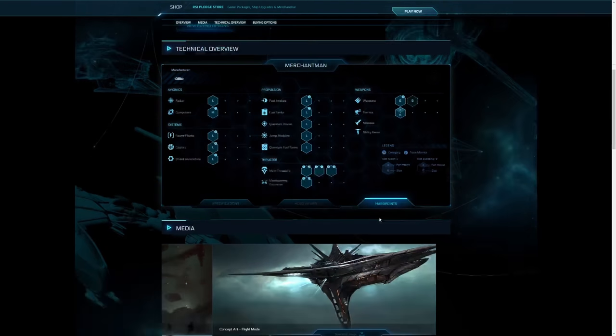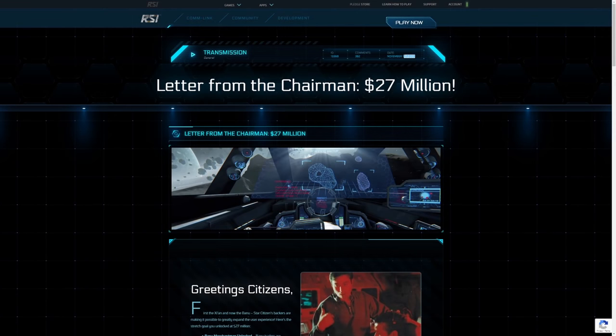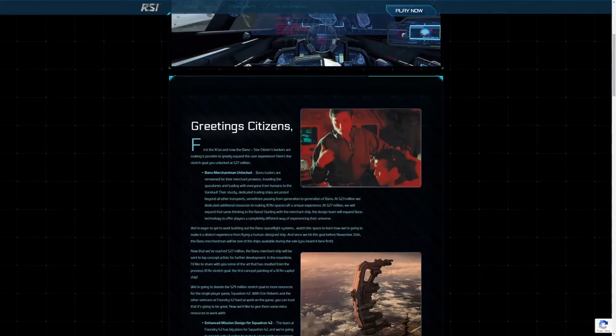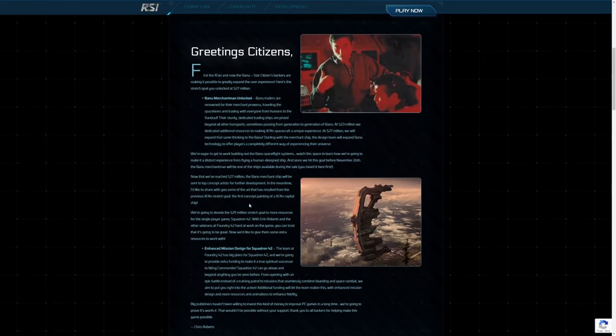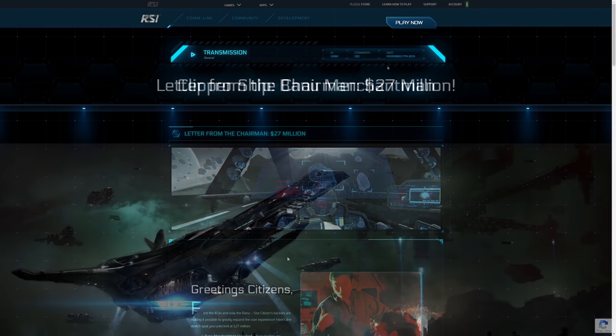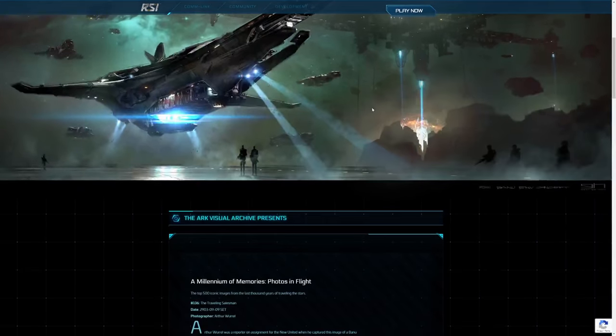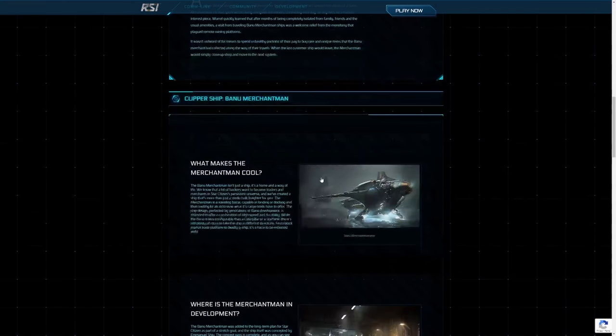This ship has actually been around for a very long time — since 2013, when it was unlocked during the initial funding campaign. Throughout the years we've been given various descriptions about what the Merchantman's capabilities are, how big it's going to be, and how much cargo it can carry. And while those have changed a lot, the description of the main role of this ship has pretty much been the same: it's a ship designed to fulfill all the needs the Banu would have as they're traveling around the verse buying and selling items.